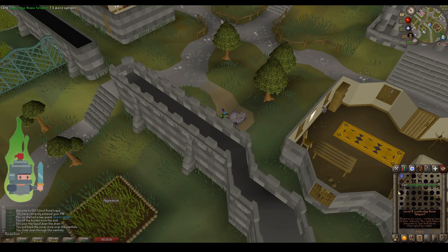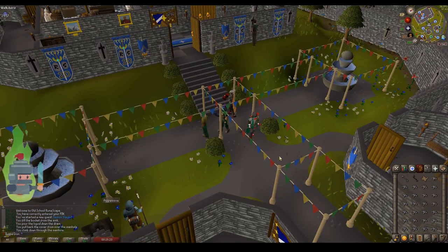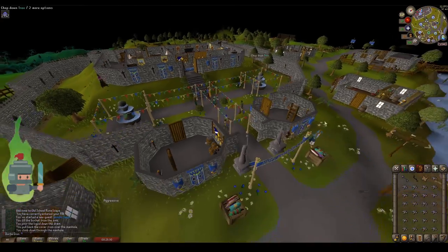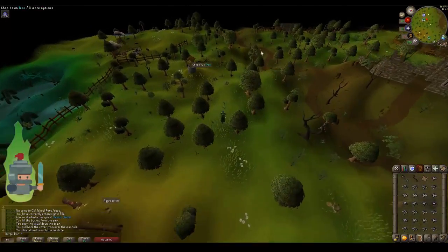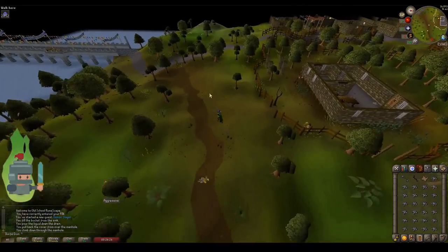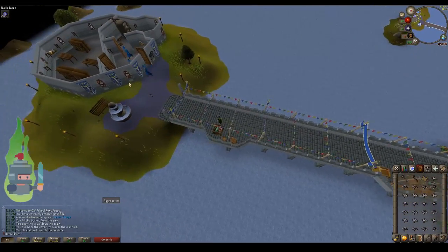Without a proper teleport, I'm going to use the home teleport to get to Lumbridge and then hoof it west to the Wizard's Tower. As you can see, it's still the anniversary event, hence all the decorations. Head directly west to the Wizard's Tower. Just as a side note, there are several quests started in the Wizard's Tower including Rune Mysteries and Imp Catcher — they're reasonably easy to do and definitely worth doing for some easy quest points and rewards.